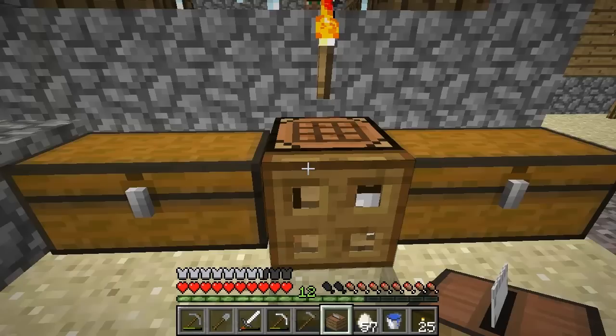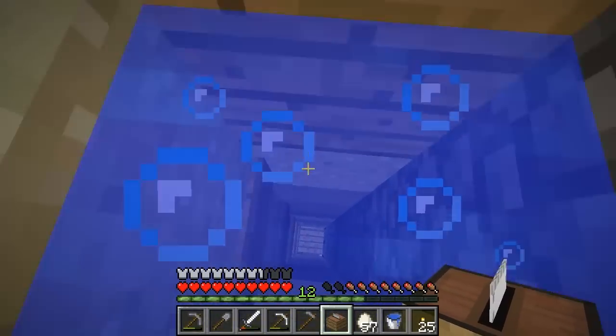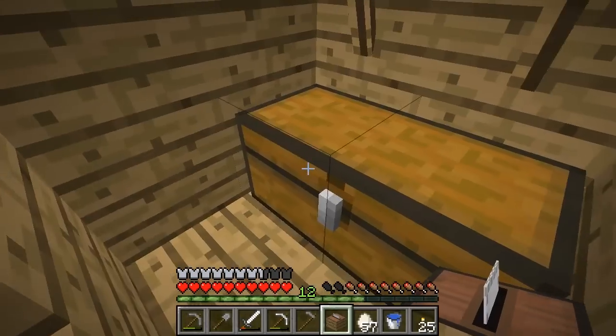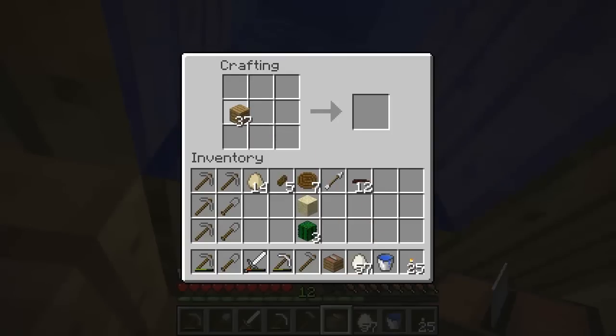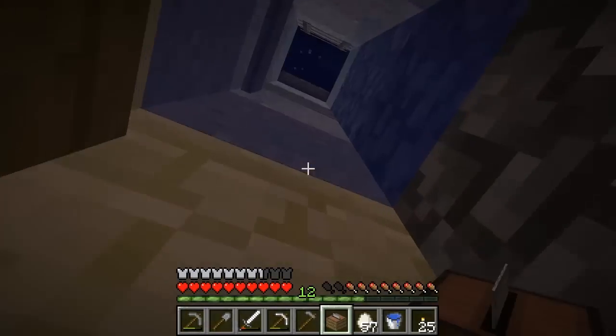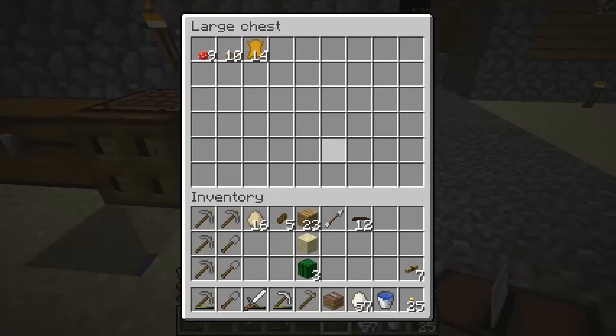We're gonna need some wooden planks to make an axle because we need to split that power. Some rope — seven should be enough — and we get some axles. That's a lot of eggs; I'm liking this egg farm. This mod actually makes eggs really useful and I don't think I'm going to start a watermelon farm because it's really unnecessary.